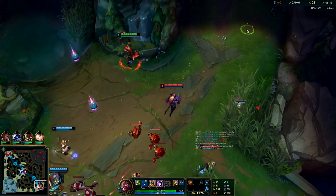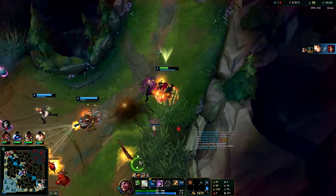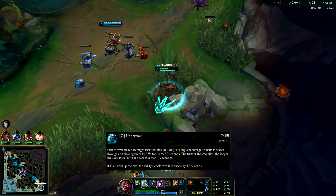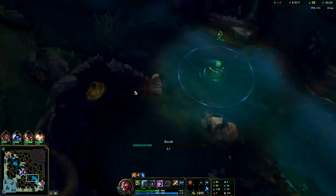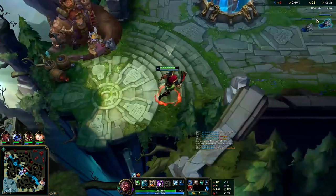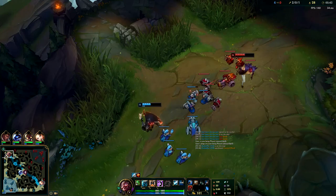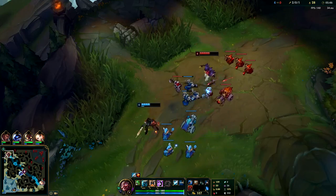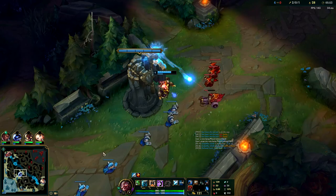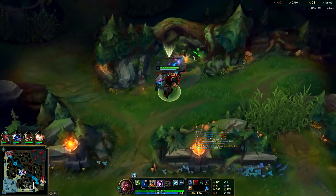We got a kill - that's Olaf jungle. His early game is really strong; he's got solid ganks and insane 1v1s. His scaling isn't that great but he's really good at taking objectives. I was getting a lot of requests for Olaf jungle on stream - at least 15 or 20 - so that's what people want to see. Invading can be hard if you don't have mid priority.